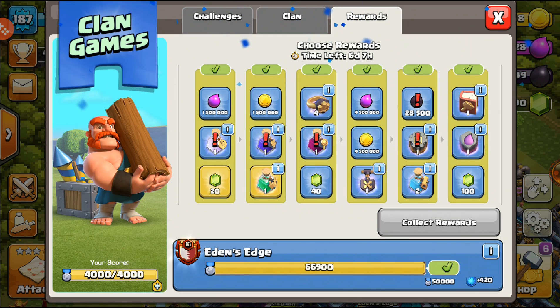Next there are four wall rings as well. We have 40 gems and for this tier I'm gonna go with the wall rings because wall rings are very, very valuable. I tend to use them a lot, especially if I don't have much loot to spend on walls - wall rings always come in clutch.